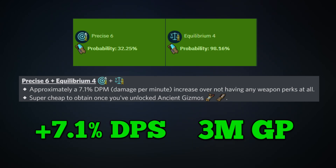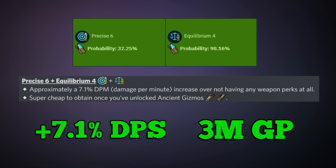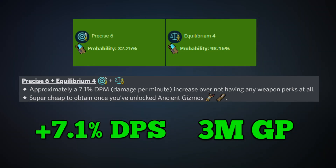You'd be surprised how many times I examine someone in-game and see they have a noxious staff or wyvern crossbow that isn't augmented, meaning they have no perks on it. Perking out your weapons is one of the most important things to do for increasing your DPS. The DPS increase from Precise 6 Equilibrium 4 compared to upgrading from a tier 90 to tier 92 weapon is almost non-comparable. 7% DPS increase for only 3 million GP is an absolute steal, and I highly recommend getting Ancient Invention perks on your weapons.